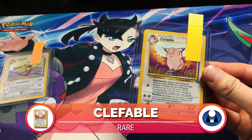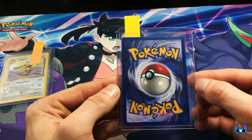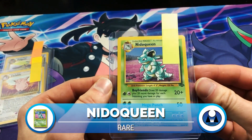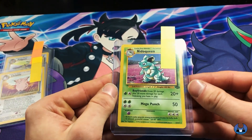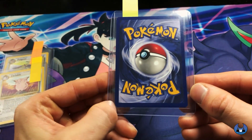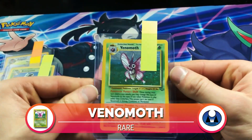Non-holo Clefable as well from the Jungle set. I really wish I got the holo version. This one's pretty good - a little bit of whitening on the bottom left and top. Centering looks pretty good but it's not that expensive of a card - even the PSA 9 is going around $90. And then we have the Nidoqueen. This might be the best condition card that we have. The centering is perfect, no scratches or anything on it. The back has a tiny bit of whitening in the top corner, but otherwise clean. PSA 9 on this one is going for $115 right now.